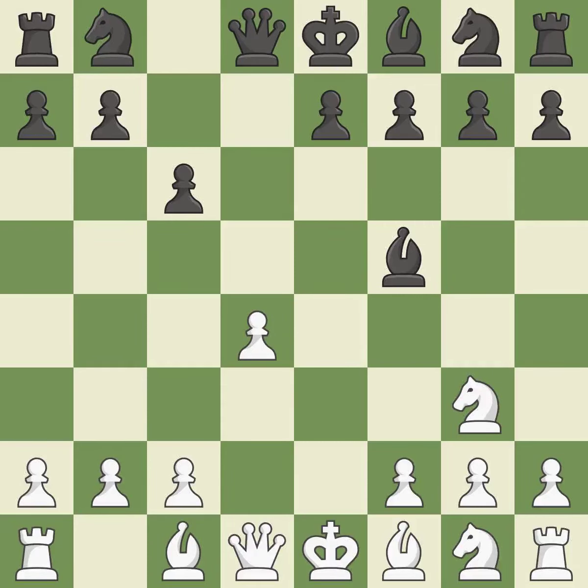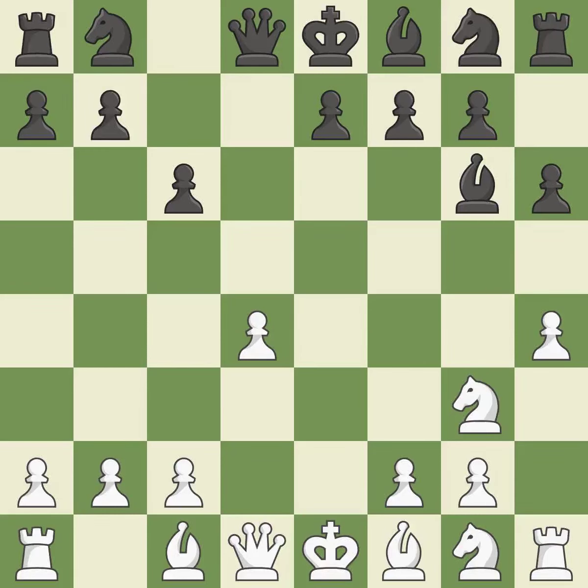Nxe4 attacks the bishop on f5 and controls the e4 square. It is best. Bg6 retreats the attacked bishop but keeps it on the active diagonal where it controls both the e4 and d3 squares. It is best. h4 takes space on the king's side and threatens h5-h6, which would win black's light-squared bishop. It is excellent. h6 opens up the h7 square for the bishop to retreat to and also stops white from placing a piece on the g5 square. It is best.